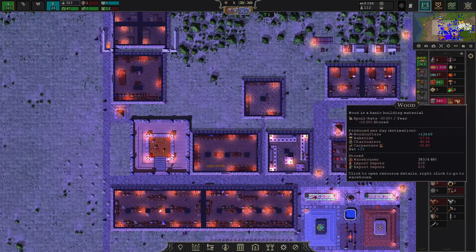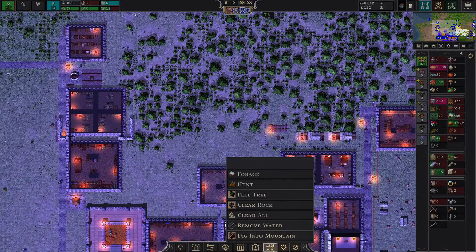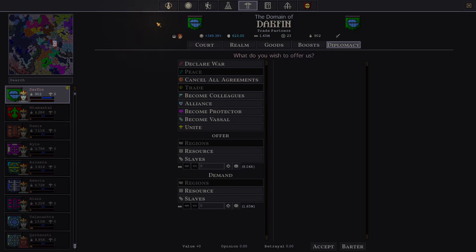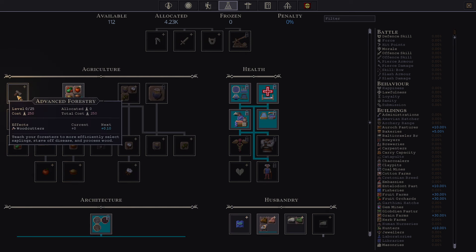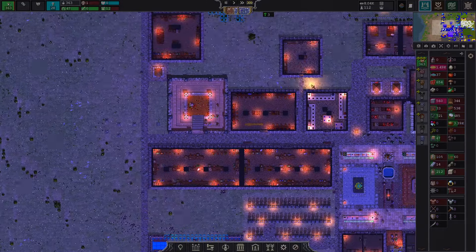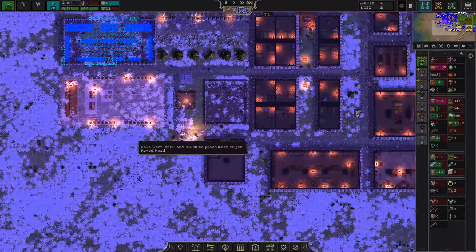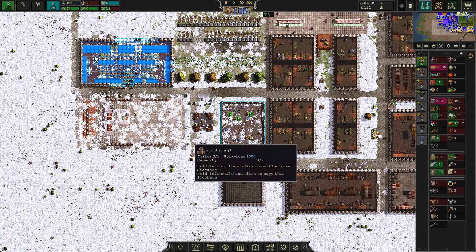I also realize that our wood stockpiles are depleting again. This is a recurring phenomenon because I don't have enough woodcutters employed or enough woodcutting technology implemented. It's not too costly a tech, and it brings a lot of benefits. It also unlocks a tech that allows you to lower the consumption of wood by your industries, which is seriously powerful.